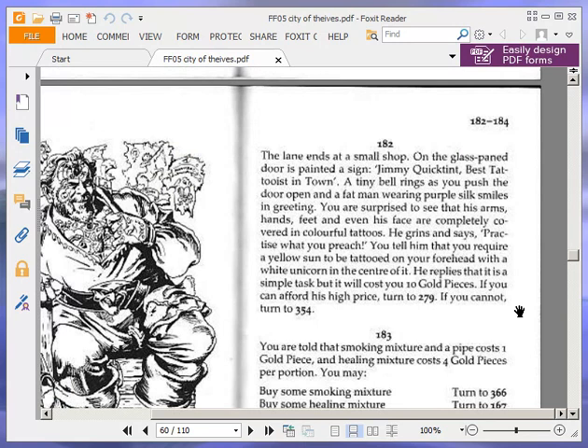The lane ends at a small shop. On the glass-paned door is painted a sign: 'Jimmy Quicktint — best tattooist in town.' A tiny bell rings as you push the door open and a fat man wearing purple silk smiles in greeting. You are surprised to see that his arms, hands, feet and even his face are completely covered in colourful tattoos.